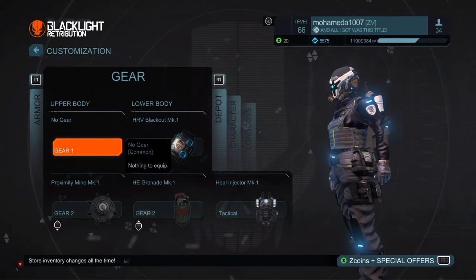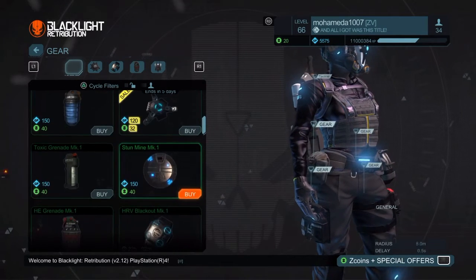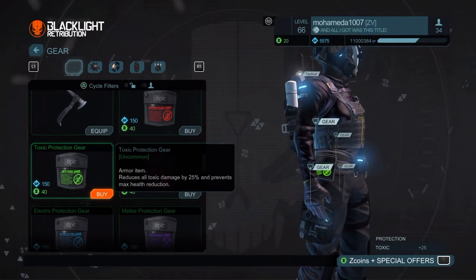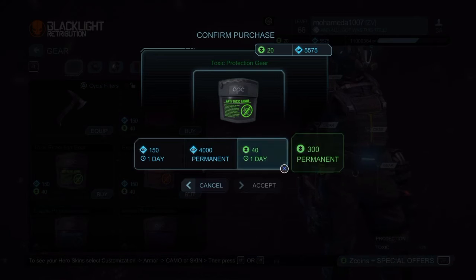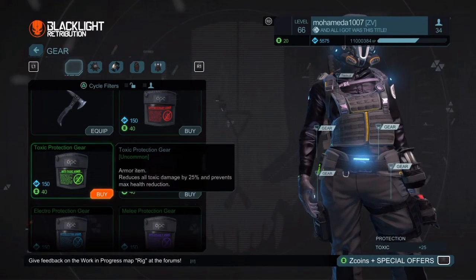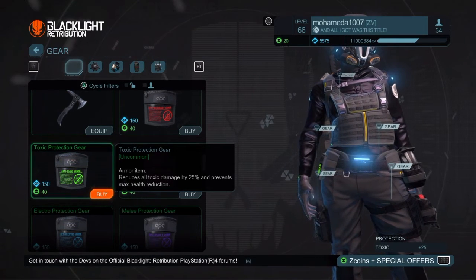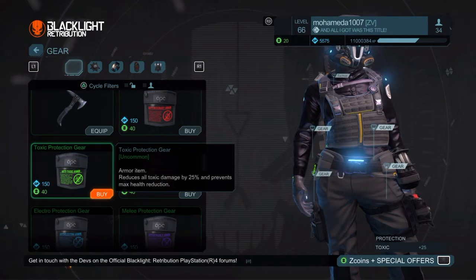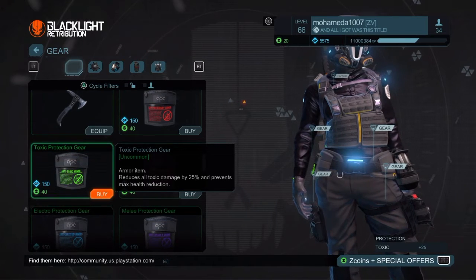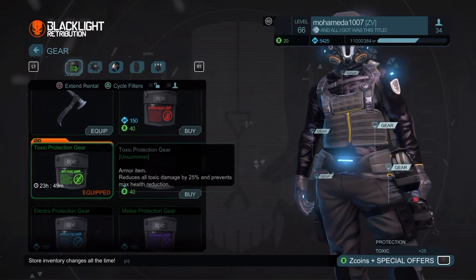All you have to do is go to your gear slots and pick any gear you want. Scroll down until you see toxic protection gear. There's a 99.9% chance that when you play online somebody will kill you with toxic. This gear won't protect you from toxic all the way, but it'll give you a big chance of surviving after getting hit by toxic. We're gonna buy that for one day, and the next time when I have enough money I'll buy it permanently.